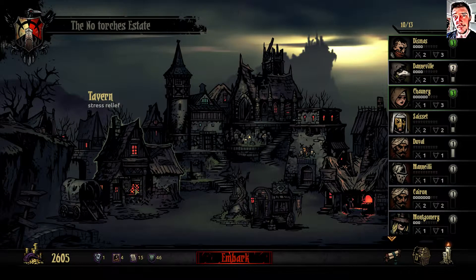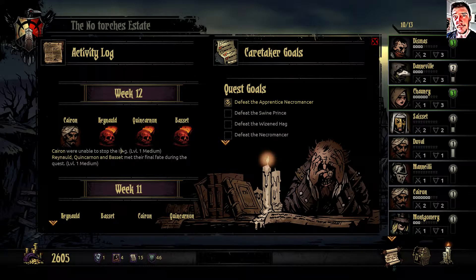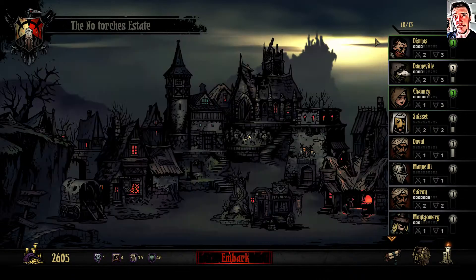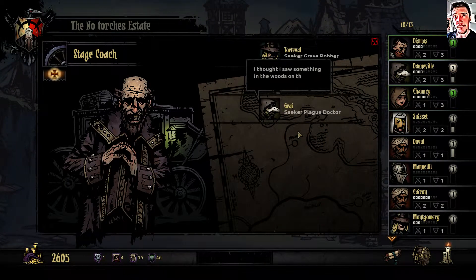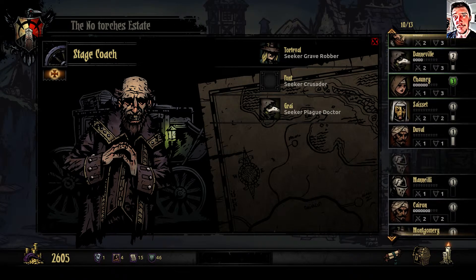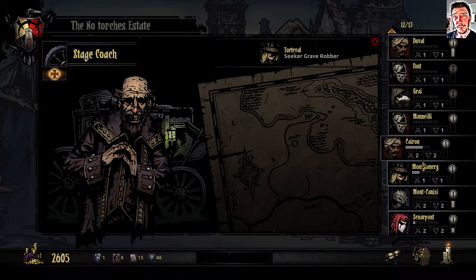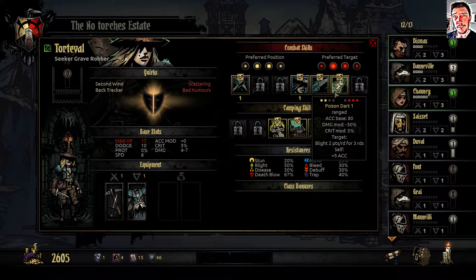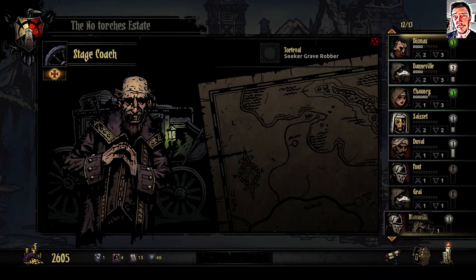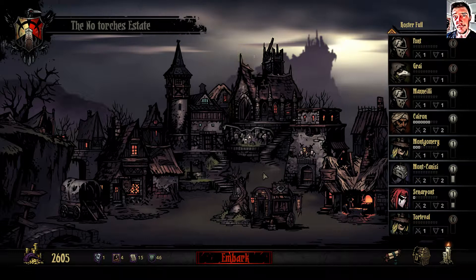Welcome back to my no torches run of Darkest Dungeon. If you watched my last episode, you'll know that I lost quite a lot of people to the Hag - my Crusader, Bounty Hunter, and my healer. So I will need to replace them. Let's check out the stagecoach. I can get them all, but at the same time I think a mighty sword arm anchored by holy purpose - a zealous warrior. I don't think I really need more Grave Robbers, but I can hire her since it doesn't cost any money.